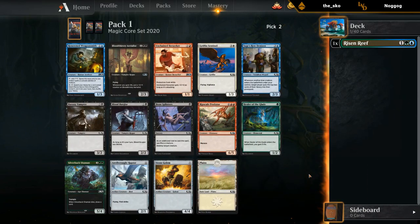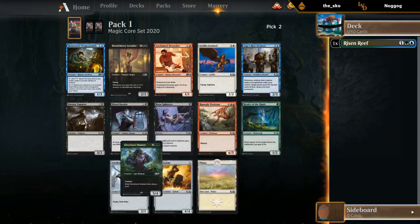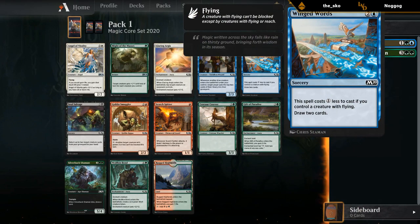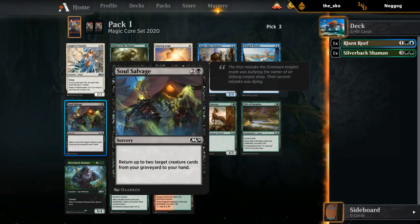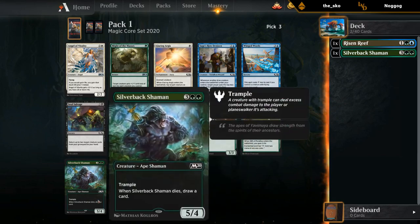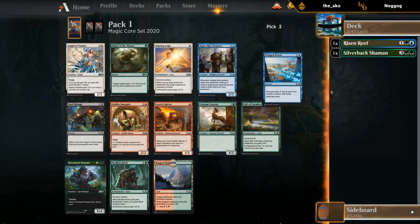This pack is pretty weak for Omniscience Draft — not seeing a ton of card draw. Weaponsmith isn't all that exciting in this format. Silverback Shaman as just a big dumb creature that draws a card when it dies is probably better than the Ripscale Predator. We'll go with the Silverback. And there's our Winged Words — easy pick. Soul Salvage is probably still serviceable but definitely worse than Winged Words.